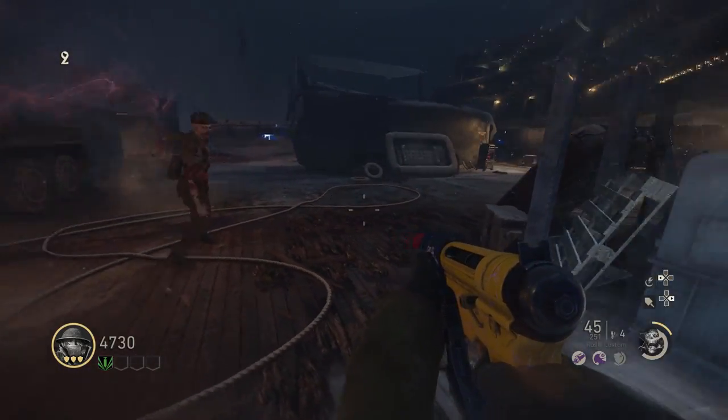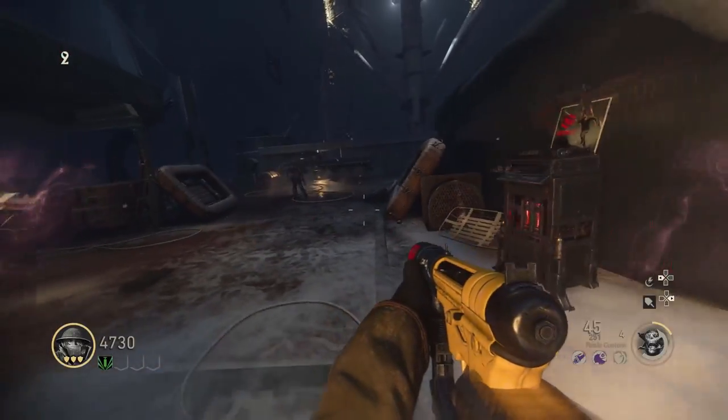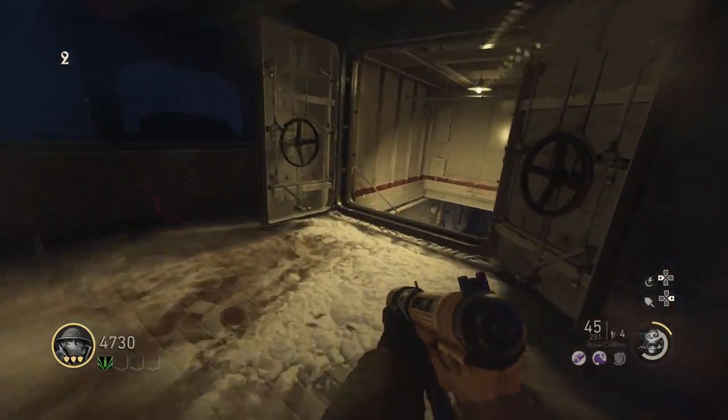After you kill all of the zombies except 2, you will then need to shoot a total of 9 fish that are scattered around. I'll go ahead and let the clip play out so you can see all of the 9 locations.